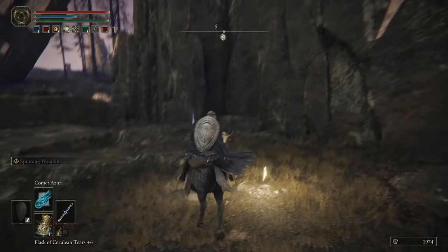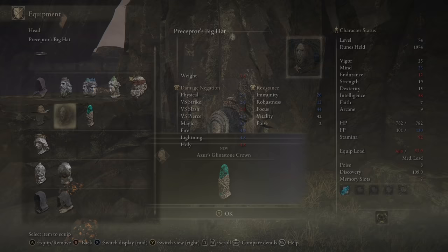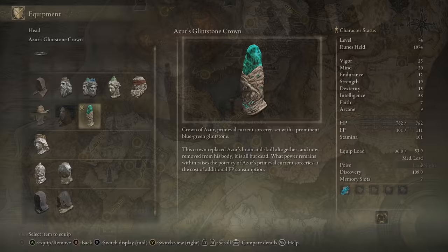Next up, you want Azur's Glintstone Crown — a helmet you can grab after completing Sorceress Sellen's questline, on the spot where Azur's body originally was. The reason you want this hat is because it boosts the power of primeval sorceries of the Azur nature. Since it's Comet Azur that we'll be using to pull this off, this is just free extra damage — and indeed, Comet Azur is a key piece of the puzzle.